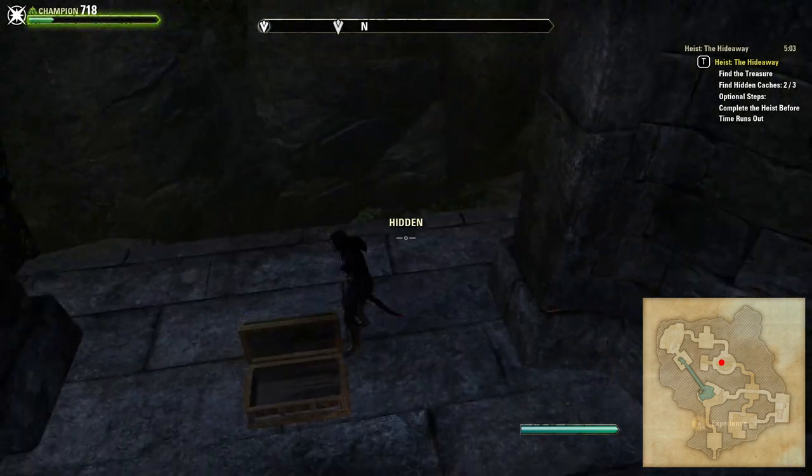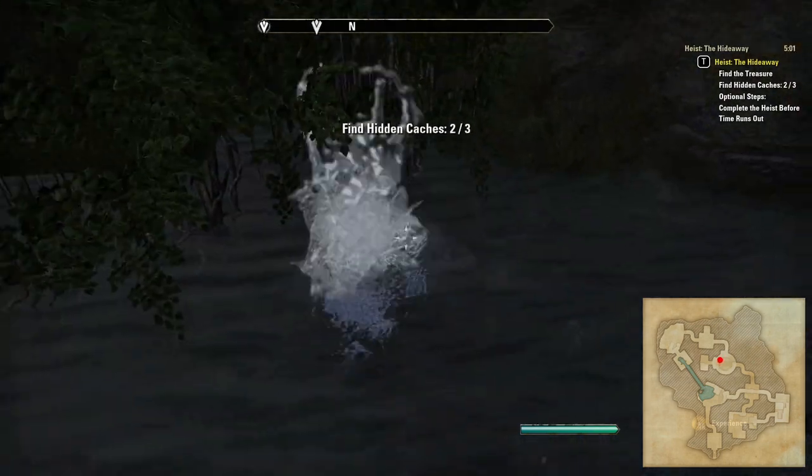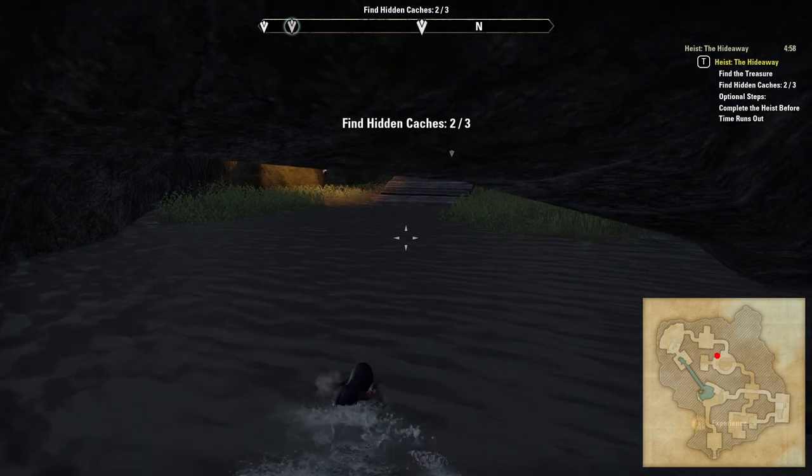There is also another possible location for a hidden cache that can be found by jumping into the water. In the northwest side of the wall there is a tunnel that leads through to the heist's only hidden room.